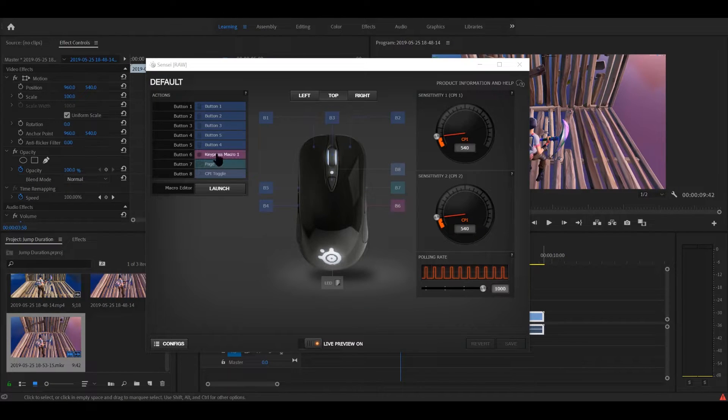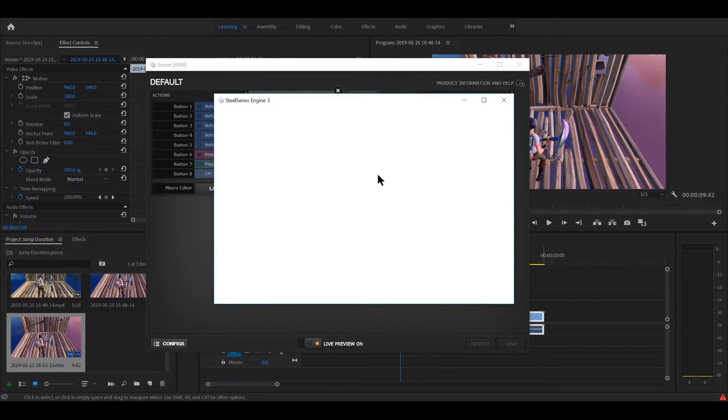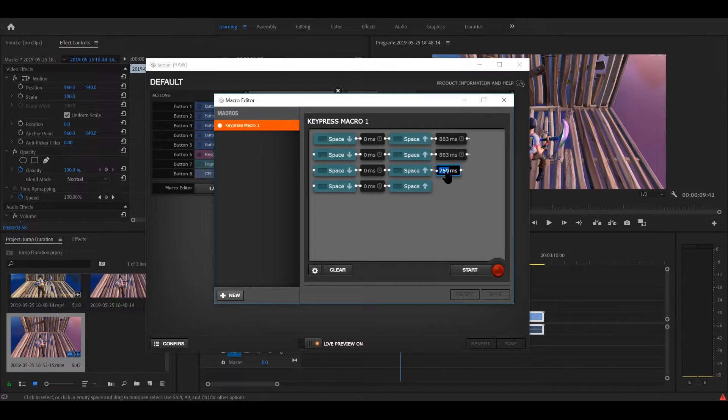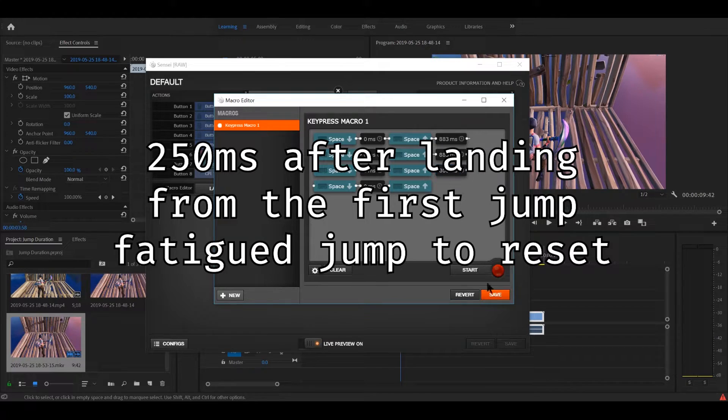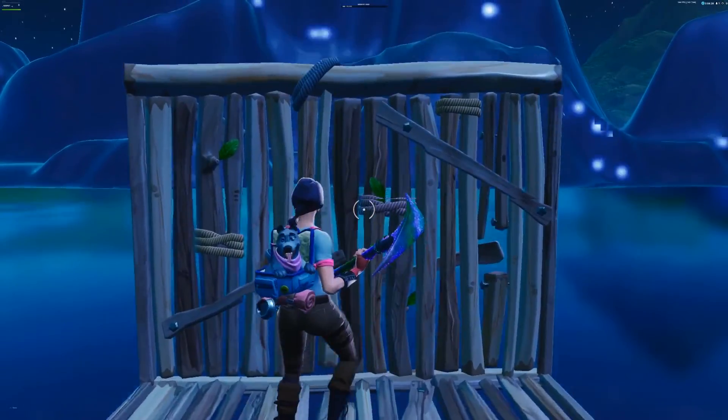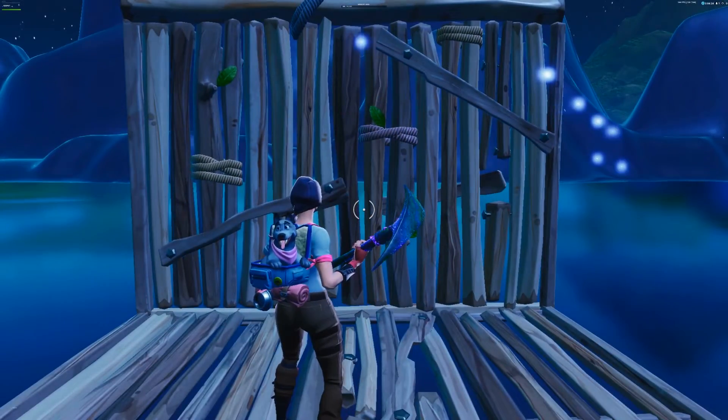I updated the wait duration before my fourth jump in my macro and then performed some loose binary searching of values, and landed on adding about 250 milliseconds of wait to reset jump fatigue. I did a final test in-game just to be sure, and as expected, jump fatigue was reset after the third jump.